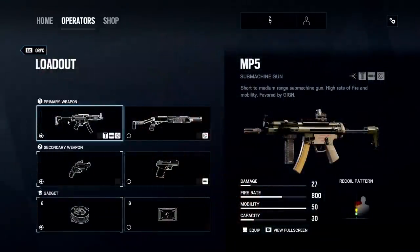Getting into the equipment part of Oryx's loadout, he has two primary weapon options. The first is the MP5 — the exact same SMG that both Doc and Rook have available to them on defense. The only thing it is missing is the big ACOG. Every other attachment seems to be the same, but it is missing the ACOG. Honestly the MP5 without the ACOG is not a great weapon.